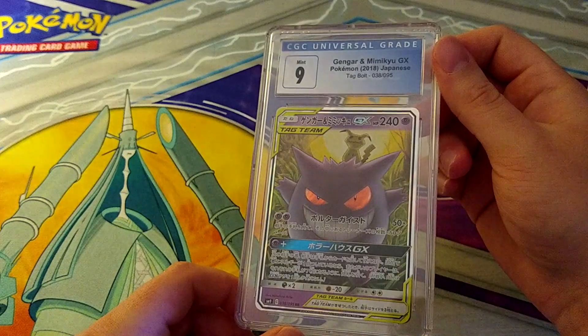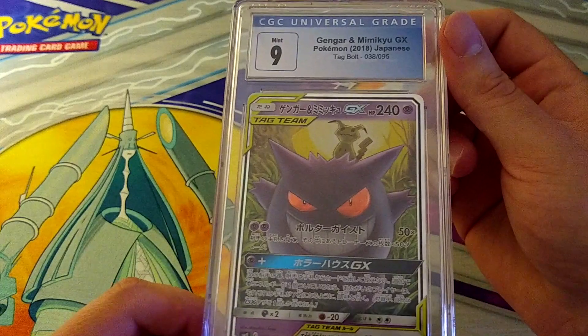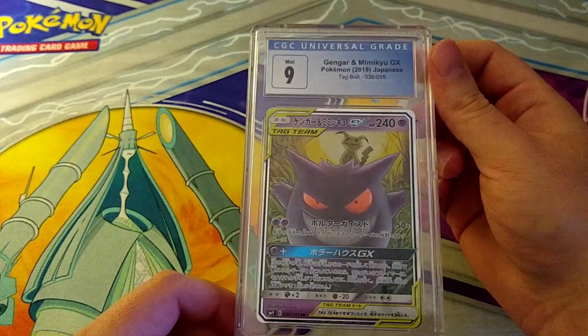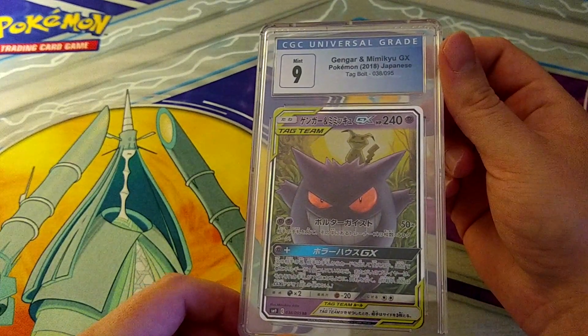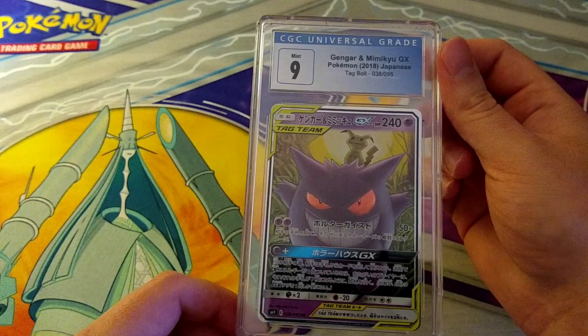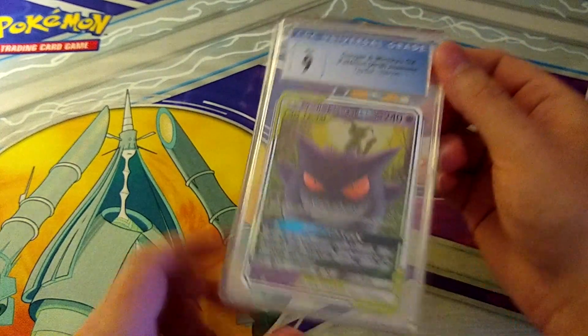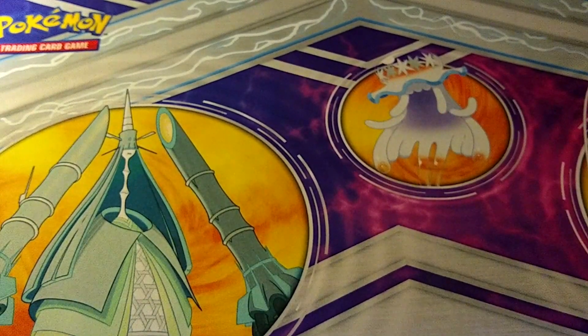A Mint 9 on Gengar and Mimikyu GX — that's unfortunate, but still an adorable card with Mimikyu riding the Gengar. This is still one of the better tag team GX pulls as far as regular GX goes. People like Mimikyu, people like Gengar — it's definitely a double-hitter kind of card.